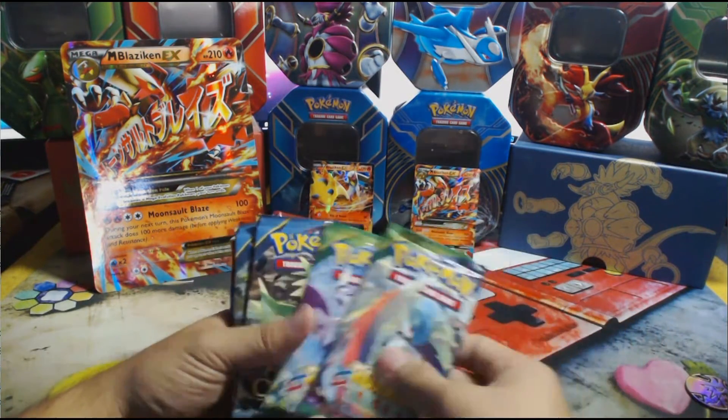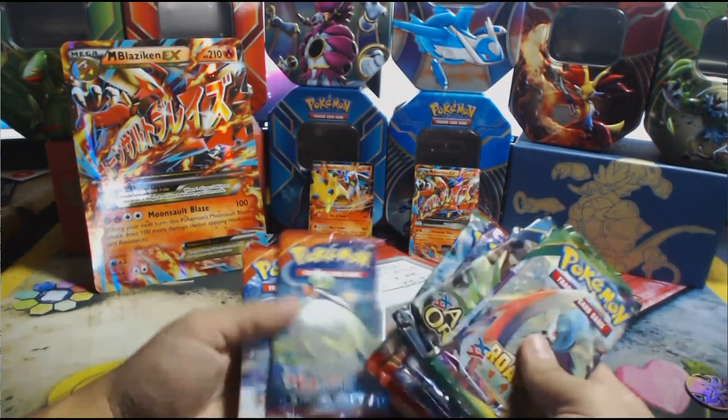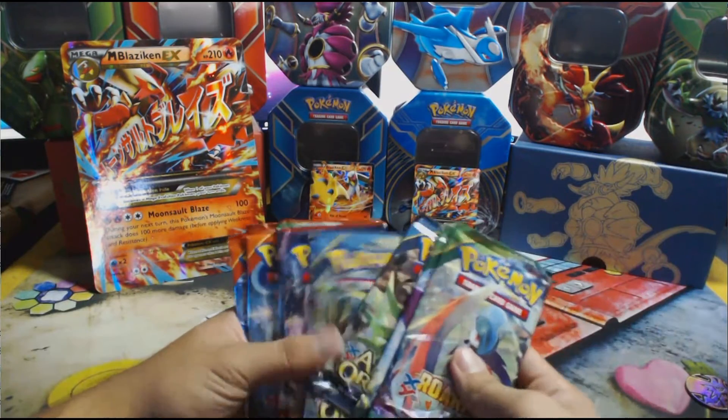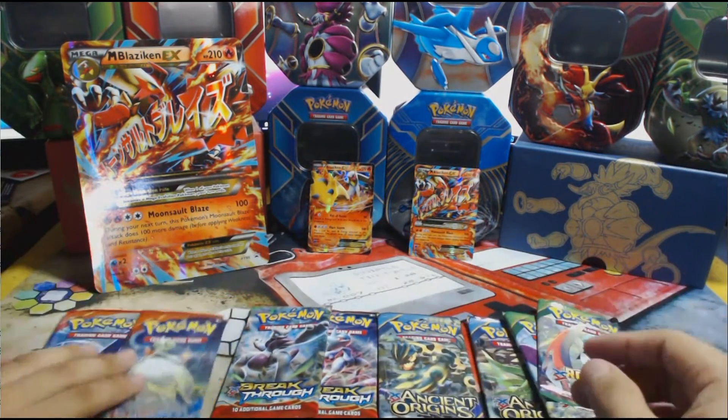We have our packs here. There are eight packs: two Roaring Skies, two Ancient Origins, two XY Breakthrough — those are the new sets — and two Primal Clash. That's eight. Let's save the Breakthroughs for last. I'm gonna start off with Primal Clash first.